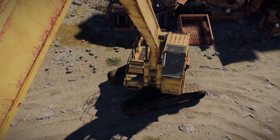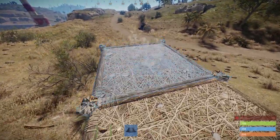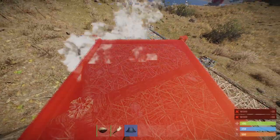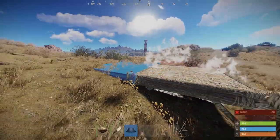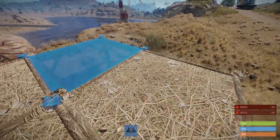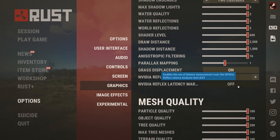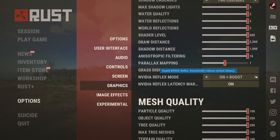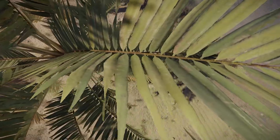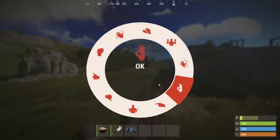Foundations now cause bush displacement — or rather removal — as bushes will be gone forever but will respawn somewhere else, meaning there will always be the same number of bushes on a server. Depending on how many bases there are, some areas could end up very bushy indeed. Nvidia Reflex now works with Rust; you can enable it in the options menu, and if you have a GTX 900 series card or newer, you could get up to a 38% reduction in input latency.